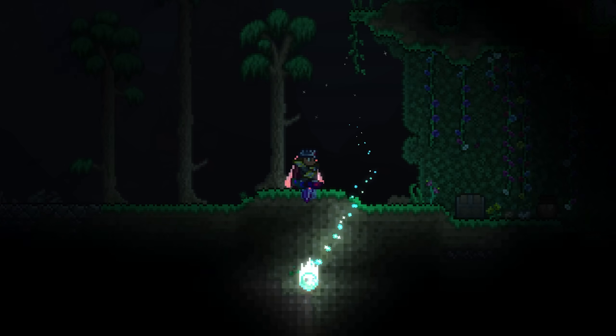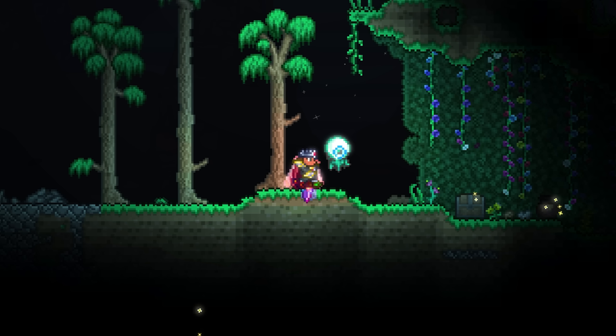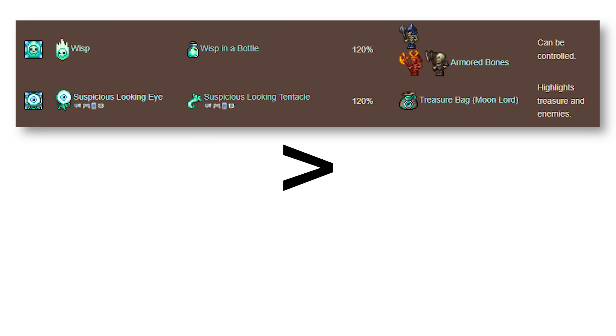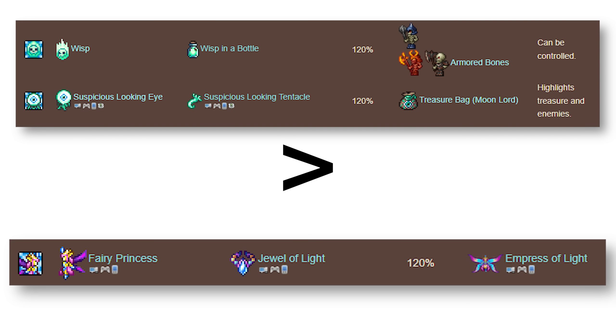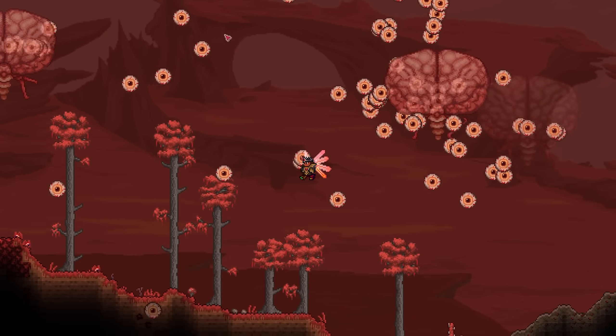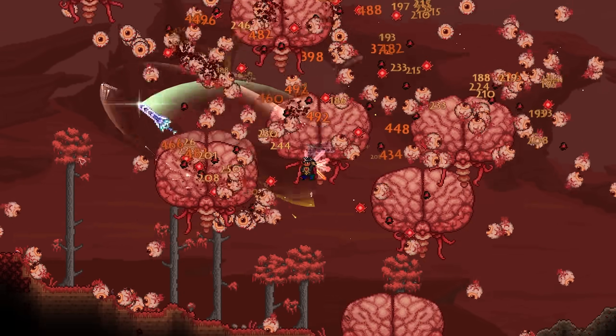Thirdly, there's the extra features of each Light Pet. Some can be controlled, some can highlight treasure. This is why the Wisp in a Bottle and Suspicious-looking Eye are just better than the Fairy Princess, functionality-wise. The Crimson Heart is also worse than the Shadow Orb because of this, as if it possibly couldn't get worse. Normally, Crimson items are more powerful than their Corruption counterparts, but I guess not here.